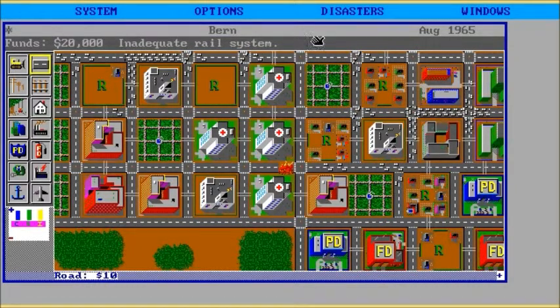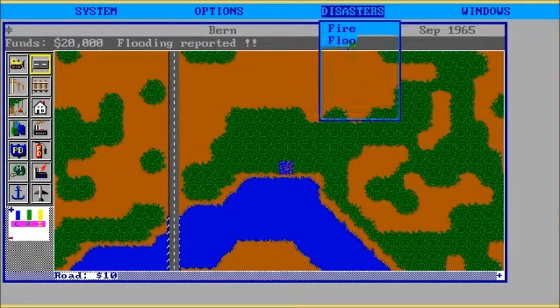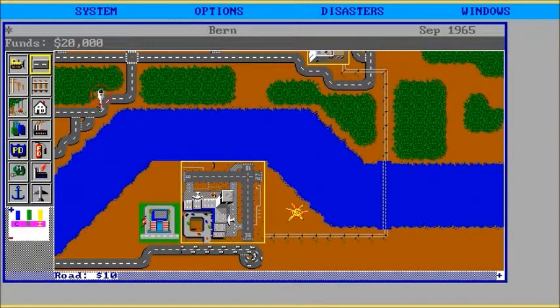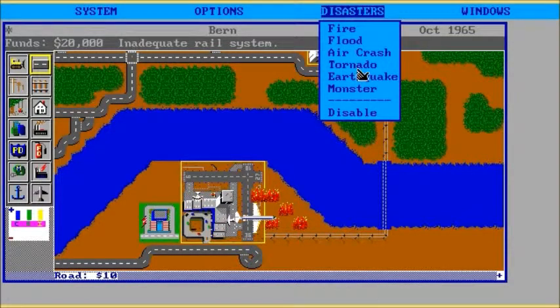So that's a fire in the middle of the road. Let's have another disaster — let's have a flood. Oh, that's very helpful, quite some distance away from my town. What about an air crash? Oh, I do have an airport. So the air crash gave you five flames, except that one landed in the water so it went out. Are you going to burn the airport down? Let's have a tornado.